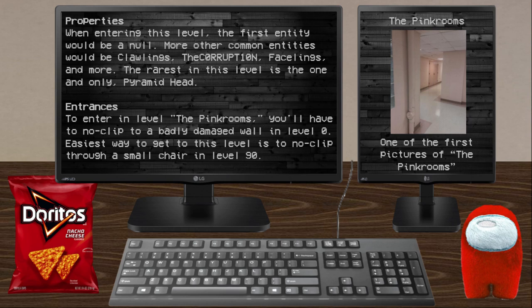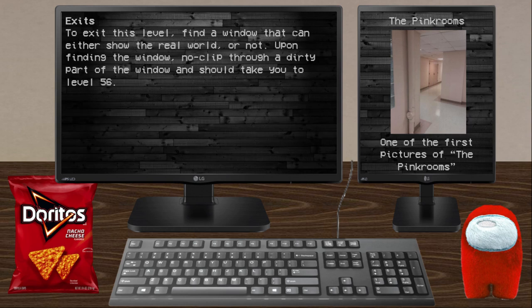To enter and access the Pink Rooms, you have to noclip to a badly damaged wall on Level Zero. The easiest way to find this wall is to noclip through a small chair in Level 90.